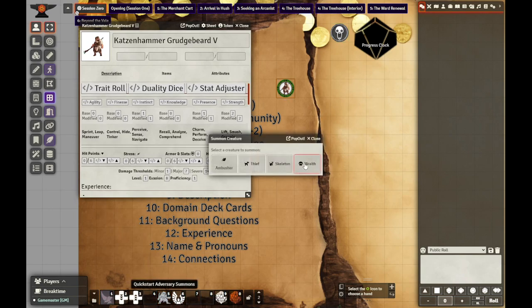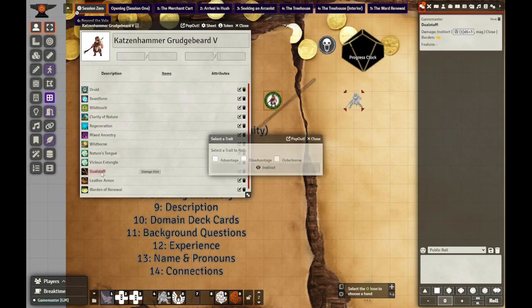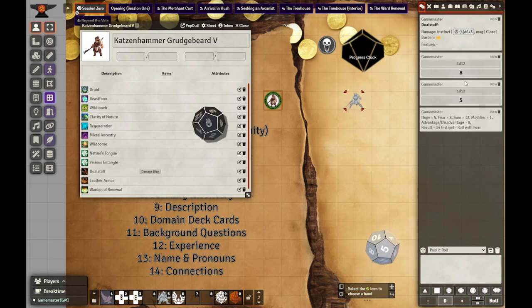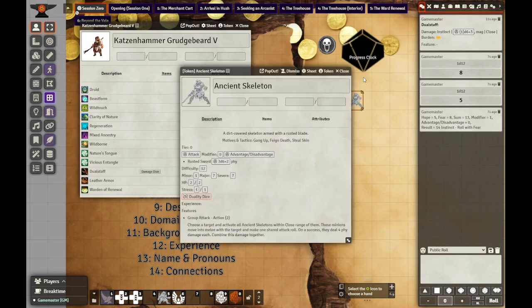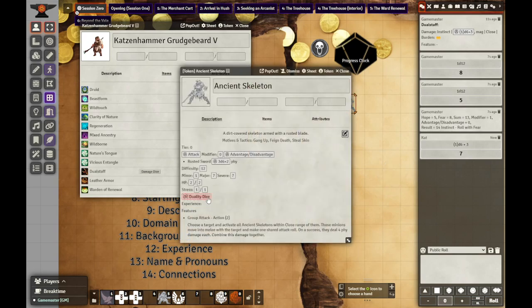I'm going to spawn a skeleton for Kat to tussle with. The first thing she's going to do is use her dual staff - click on the dual staff, smack. I'm going to roll instinct. It says roll with fear. Look at his difficulty of 12 - simple as that. Now she has hit him. I can click here for the damage. 4 plus 3 is 7, which hits his major threshold, which kills him - just like that.